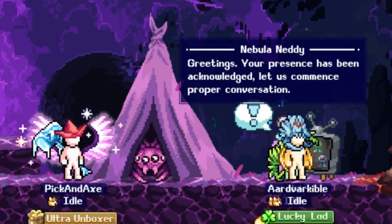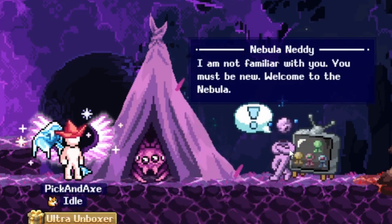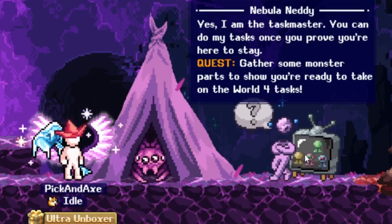Nebula Neddy greetings - your presence has been acknowledged. Let us commence proper conversation. I am not familiar with you. You must be new. Welcome to the Nebula. I am the Taskmaster. You can do my task once you prove you are here to stay.